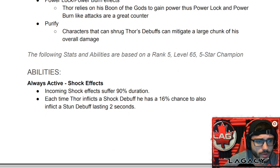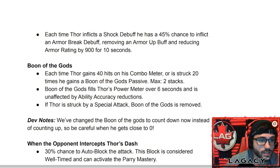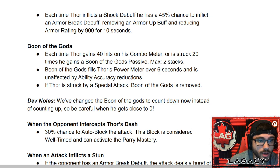Also a weakness would be anyone immune to shock or armor break — so I wouldn't bring Thor against Dr. Doom. Always active abilities: incoming shock effects suffer 90% duration reduction. Each time Thor inflicts a shock debuff he has a 16% chance to also inflict a stun debuff lasting two seconds, and a 45% chance to inflict an armor break debuff, removing an armor-up buff and reducing armor rating by 900 for 10 seconds. That's pretty close to a coin toss — a really solid number for how easy it is to apply.